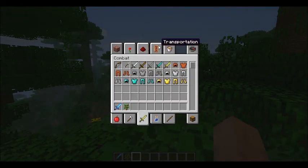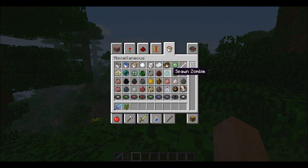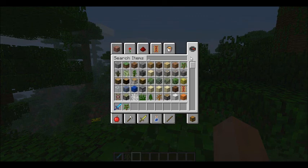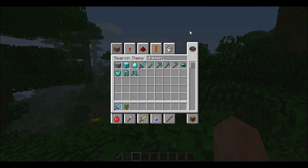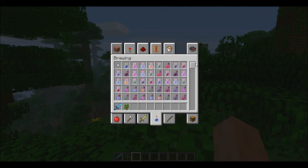A couple of changes in the inventory. It's more sorted into categories. If you're on the last tab, you can search — say I want 'diamond', and it brings up everything diamond. You can also get the potions and brewing things, which is good.